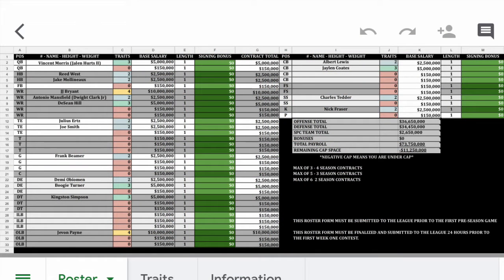First of all, here is your roster page. This is where all your players will be. If you make a move, the commissioners will update your roster page for you. This is to prevent cheating or lost records along the way.